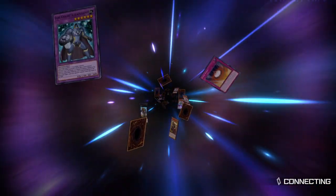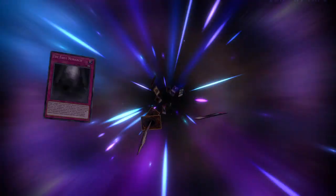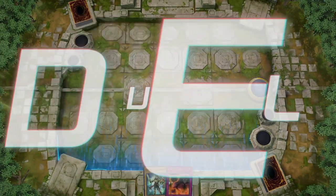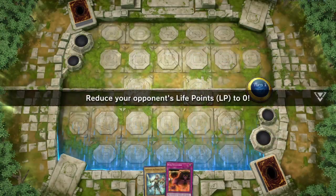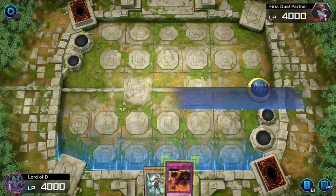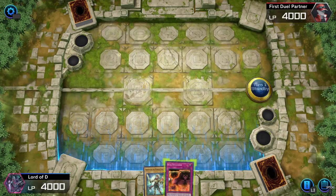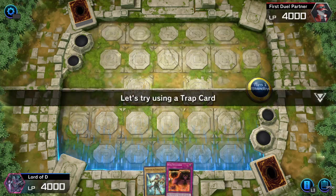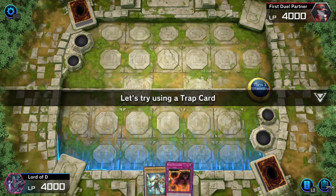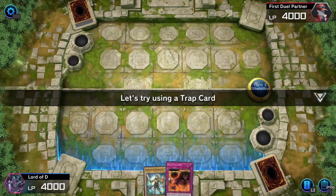We're gonna go first this time, this is Part Two: How to Summon Monsters. The goal is to reduce your opponent's life points to zero. Last game we learned how to summon monsters — level one through four monsters will be normal summoned, and you don't get to normal summon more than once per turn. We also learned how to set cards, and how to play a spell card — spell cards will be played on your turn.